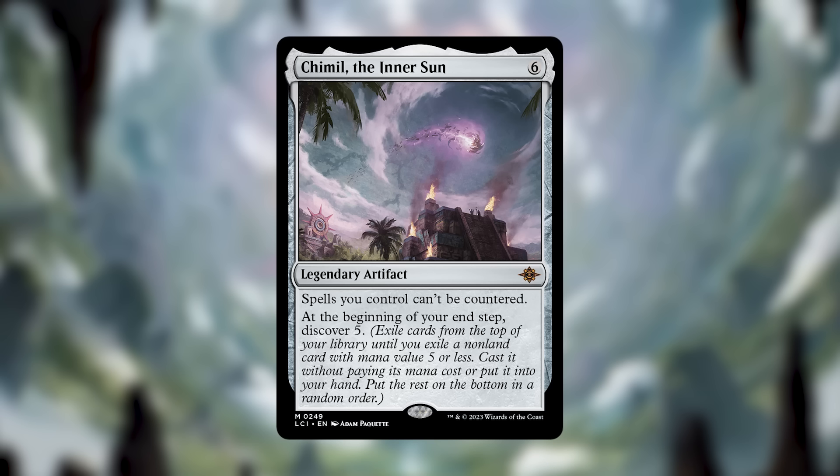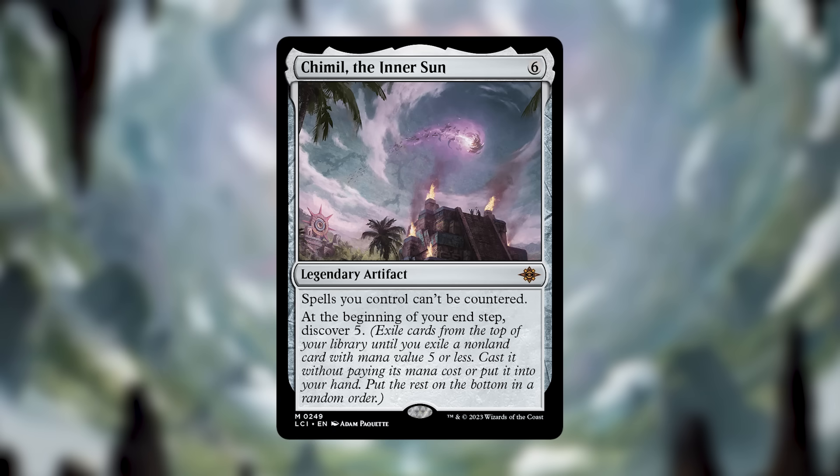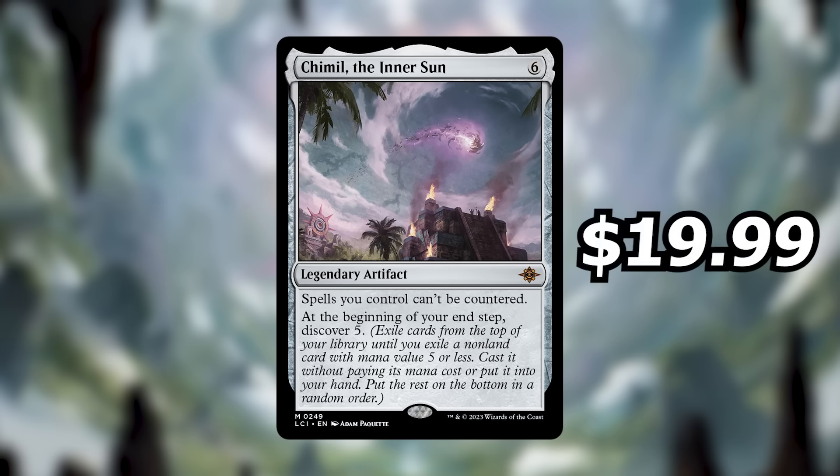In a commander deck this might just pull out a Sol Ring, but it could also pull out any number of cards and every turn you get to cast something for free. Notably, discover isn't exactly like cascade — if you get something like a counterspell or a board wipe you don't want to cast right now, you at least get to draw the card. At worst this says spells can't be countered and draw a card each end step in colorless, which is insane. It's currently going for $19.99.